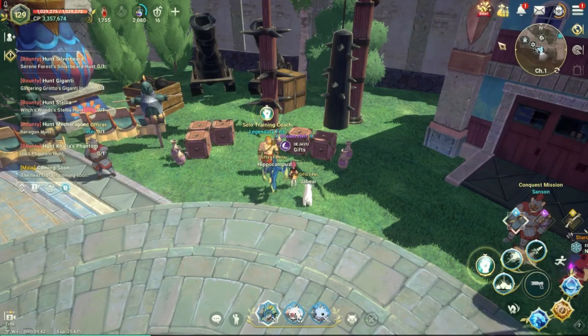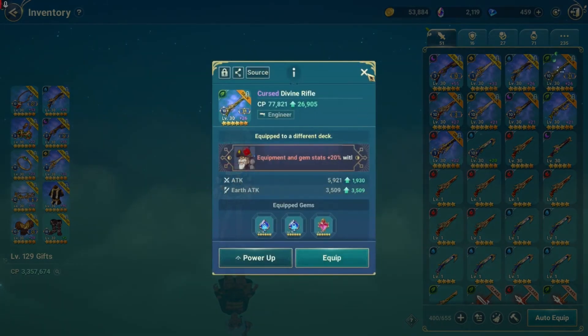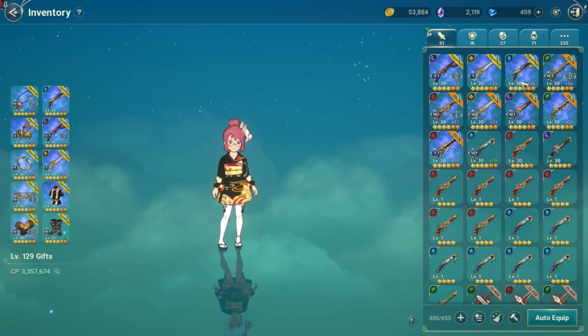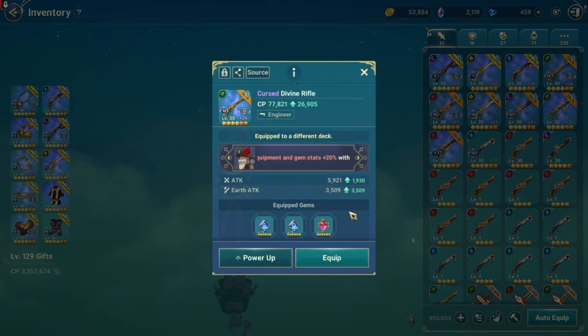Hey guys, what's up? Gids here for another Ni No Kuni Cross Worlds video. Today I'm going to be testing the damage of Kronos using Kronos over the Divine First Rifle, and also using all the rare weapons right now. I already have all the elemental rare weapons, so this time I'm going to be testing how good it really is to use Kronos over the Divine Rifle.